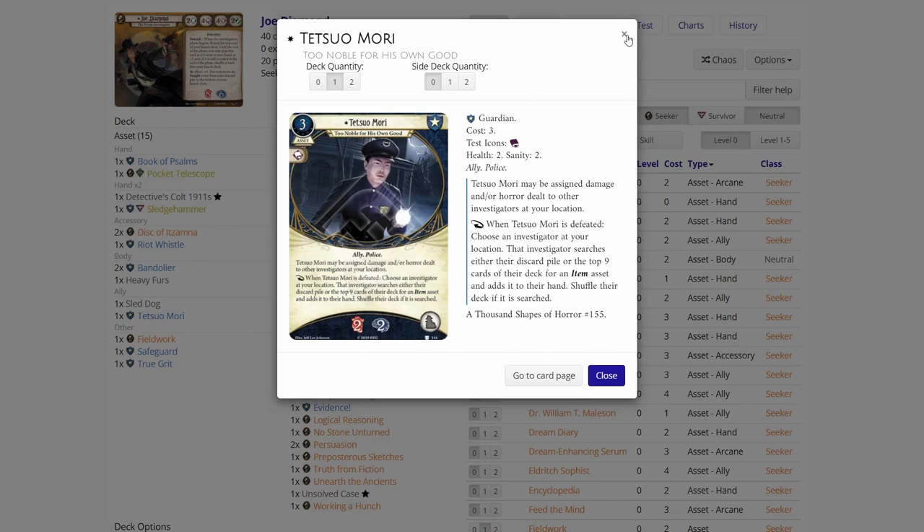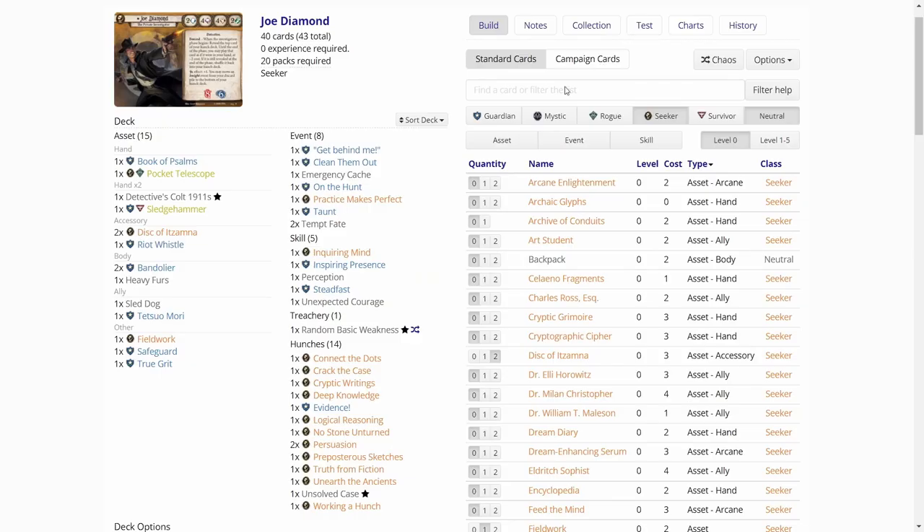Heavy Fist: after you reveal a non-autofail symbol on a chaos token during a skill test you're performing, deal one damage to Heavy Fist, cancel that chaos token and return it, then reveal a new chaos token. This could be useful. One copy of Sled Dog — more dogs in the deck, not synergizing that well because we only have one. Tetsuo Mori lets us fetch an important item asset, so that is good.